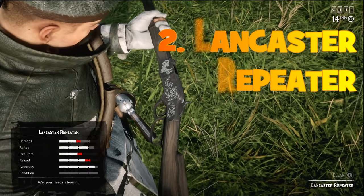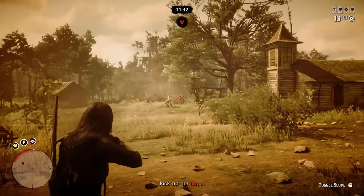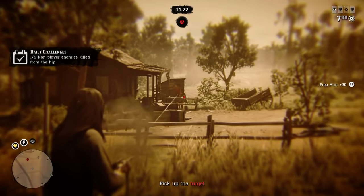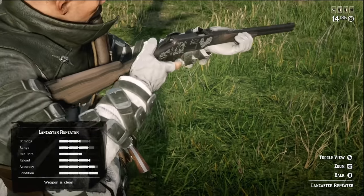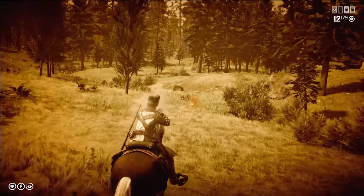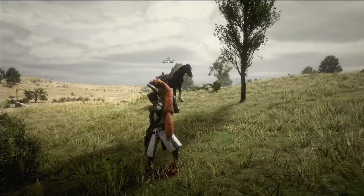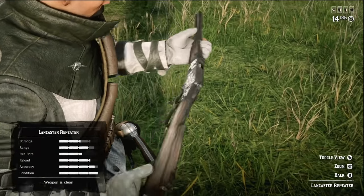On second place I have the Lancaster Repeater. It's a super balanced weapon that's good for many situations. You can use it in PvE — good with and without Painted Black. Maybe Evans Repeater is a slightly better choice for PvE because of higher armor capacity, but Lancaster Repeater is still more balanced. You can use it in PvP as well, with and without Painted Black — it shines with Painted Black going for headshots. You can even use it for hunting medium-sized animals like coyotes or foxes. Lancaster Repeater is a really good, balanced weapon, equally good for both PvP and PvE.